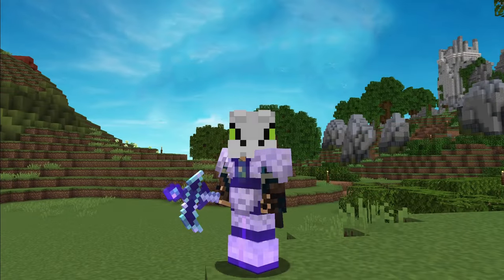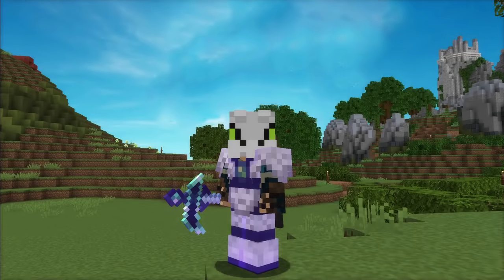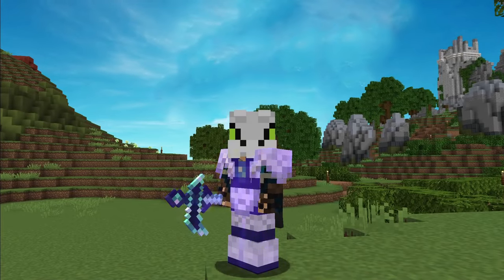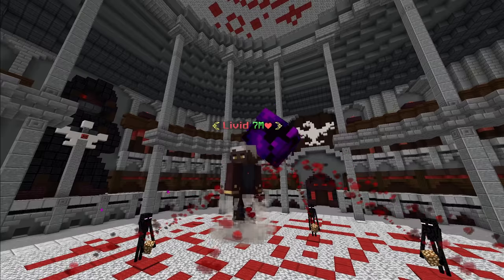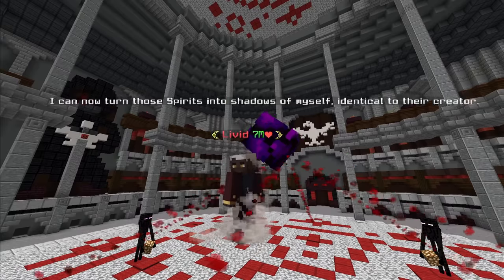Floor 5's dungeon is slightly bigger than the previous floor, with a minimum catacombs level requirement of 14. There are no new puzzles in floor 5, and the boss fight is pretty simple. Floor 5 sees the first appearance of master necromancer Livid, who is able to make several clones of himself.